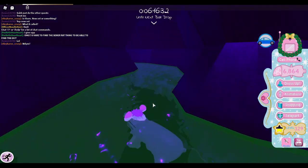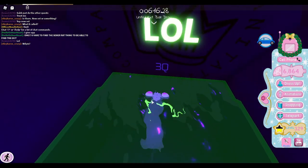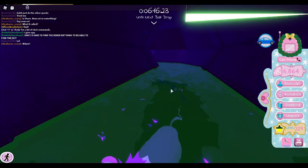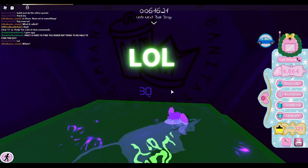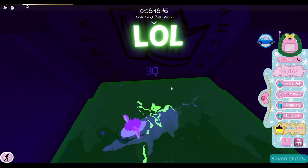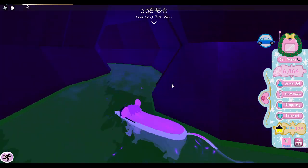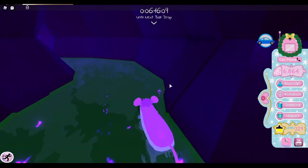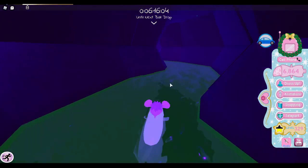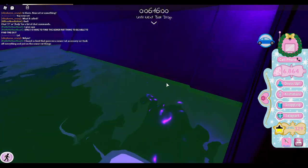Yeah, you just go around and you find all these — oh, apparently there's a code here. I think they randomly spawn in the sewers because I went here before and there wasn't a code there. I really don't know, maybe it's right, maybe it's not. I don't know how it works, but yeah, you would have to go around and find it.